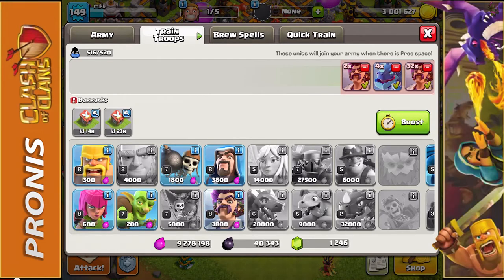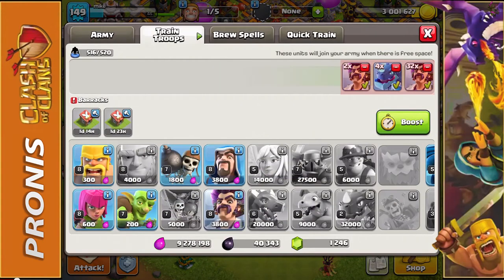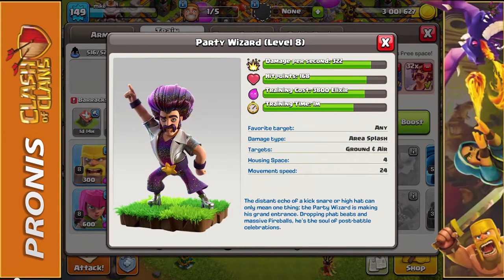They automatically match at the same level — both are level 8. The level 8 regular wizard does 215 damage and has 210 hit points. Both of them cost 3,800 elixir, so that's pretty comparable. Now looking at the party wizard, you'll immediately see it has less hit points — about 50 to 60 less than the regular wizard — but it does a hundred more damage per second.